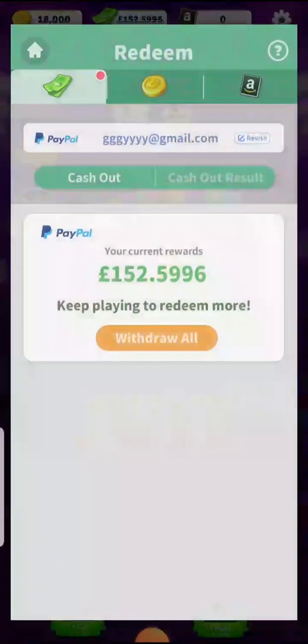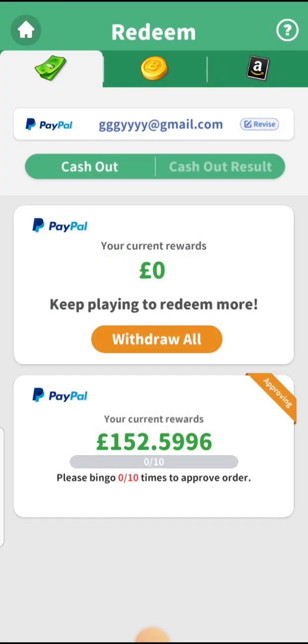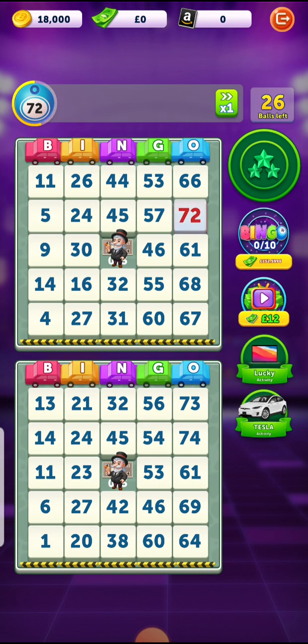I submit with a random Gmail address to see what happens. They ask me to open the wallet again, and when I try to cash out it says: 'Please bingo 10 times to approve the order.' So despite saying you don't need a specific amount, you still need to play more and reach 10 bingos to approve the order. That's the first catch — a big red flag. When they come with hidden requirements like this, you can start to be skeptical because it's not good news.